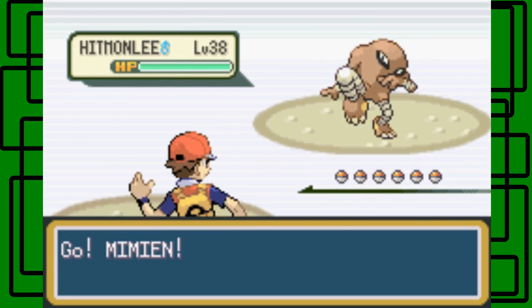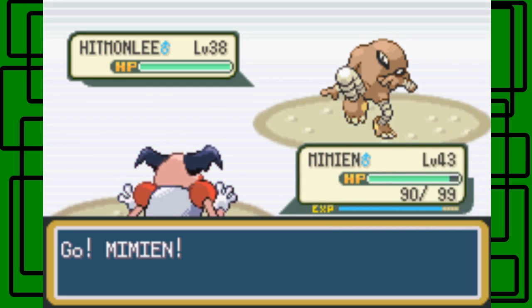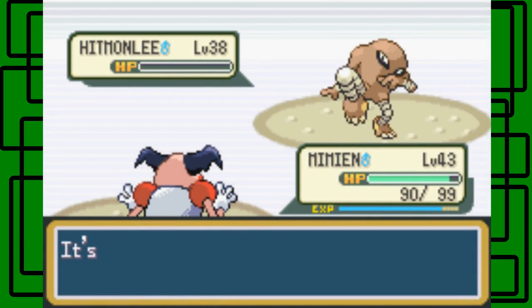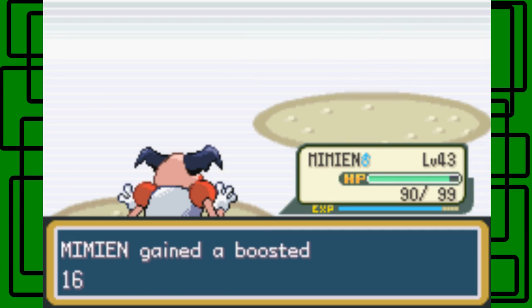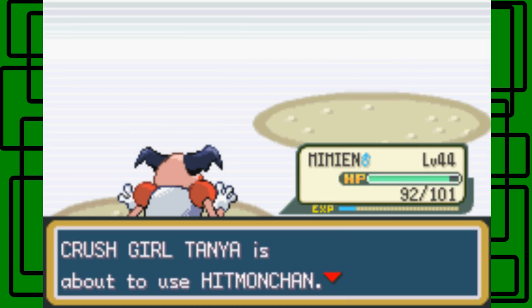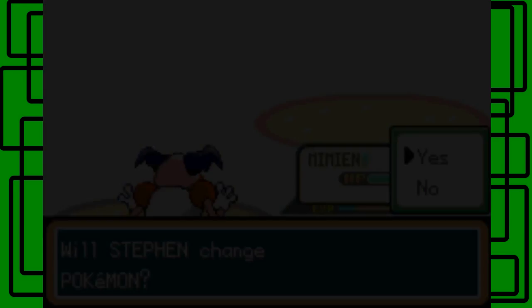Hitmonlee, okay. Let's go for the Ice Beam on this thing. One hit kills it, nice. Miami is now level 4... and the Crush Girl is Tanya Wilson with a Hitmonchan. Let's switch over to Airbender then.